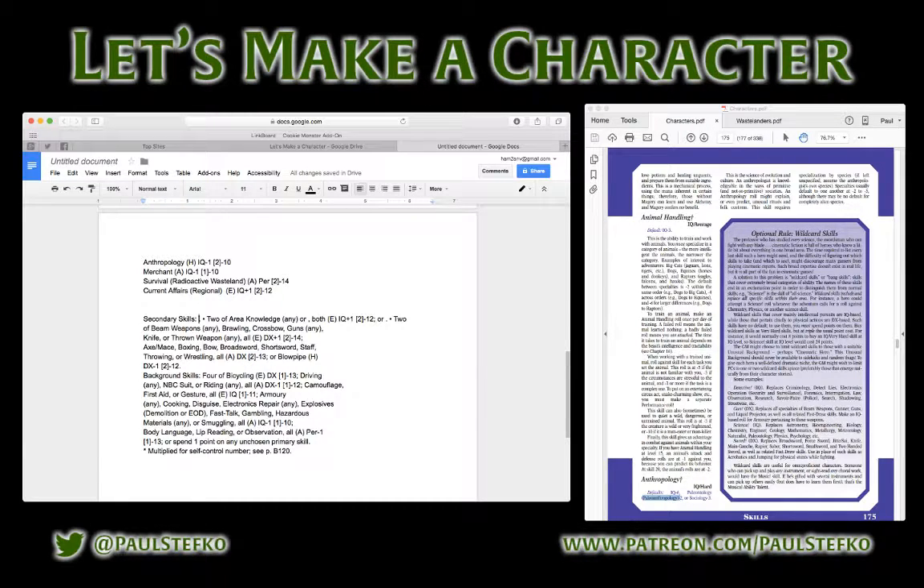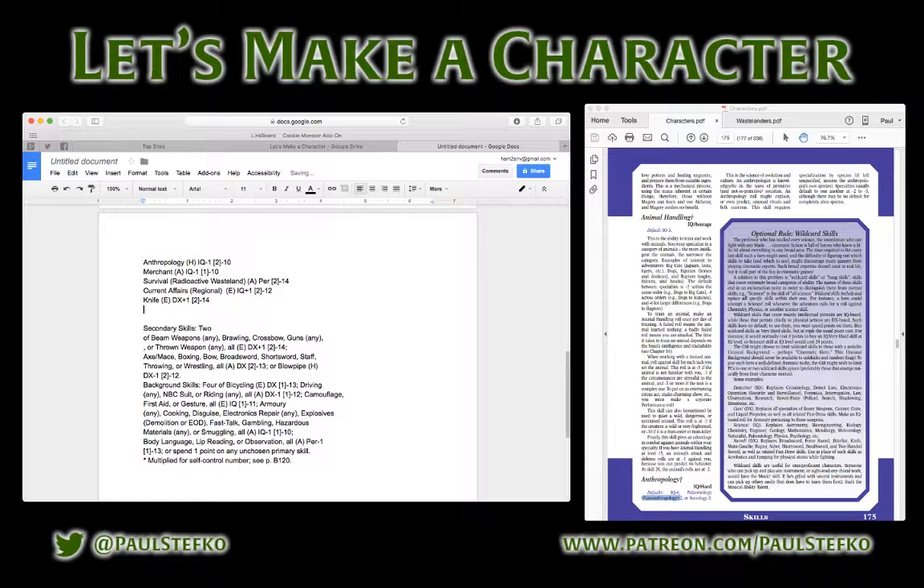In the next list I pick two combat skills. I'm going to go with Knife, because knives are cheap and easy to come by even in the wasteland. And I'm going to go with Wrestling to complement my crude striking skills.